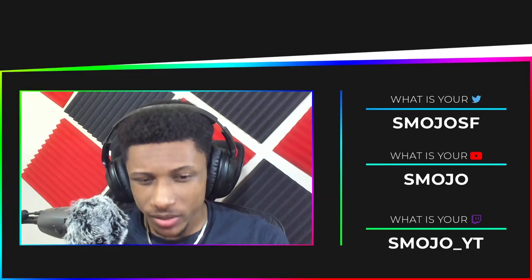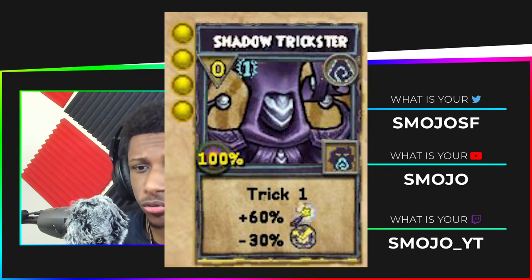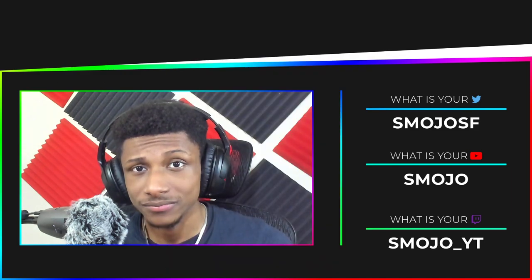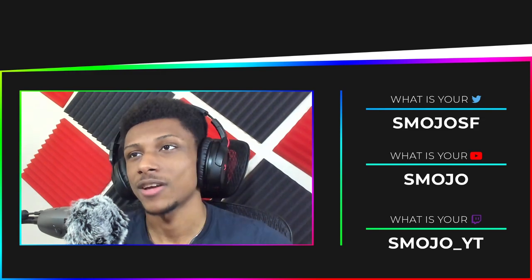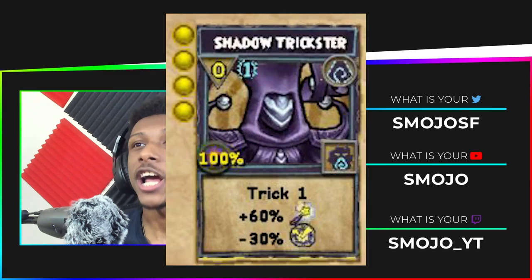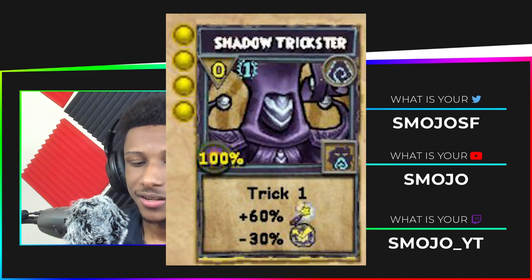What is happening to Shadow Trickster? You know the spell that a few people use to increase their critical rating — or critical percentage I should say. There's a spell in the game called Shadow Trickster. Shadow Trickster is a shadow spell costing zero pips and one shadow pip — you gain plus 60 critical rating or critical percentage.